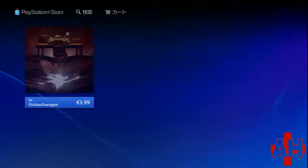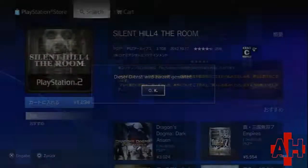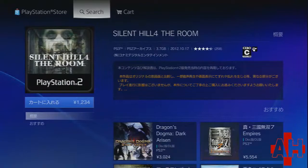Book of Memories also had a DLC pack that contains stuff like more artifacts, accessories, weapons, and enemies. Silent Hill 4 is strangely only available on the Japanese version of PSN.